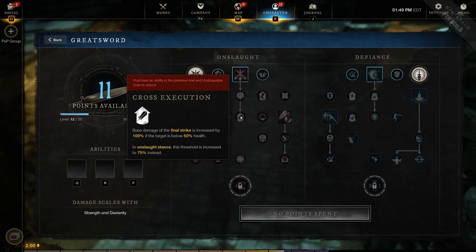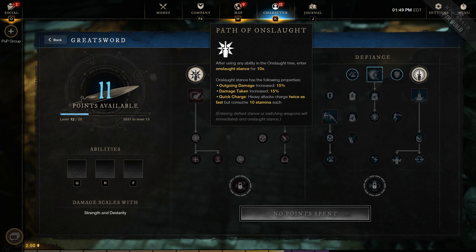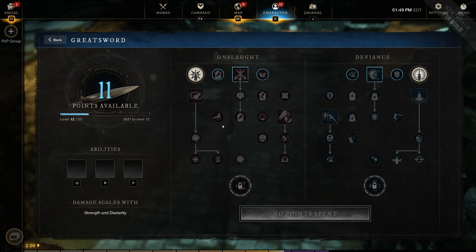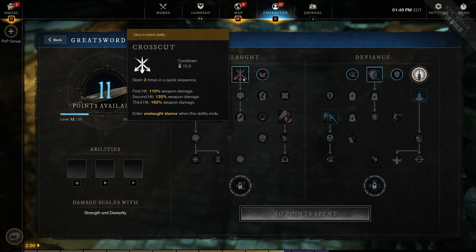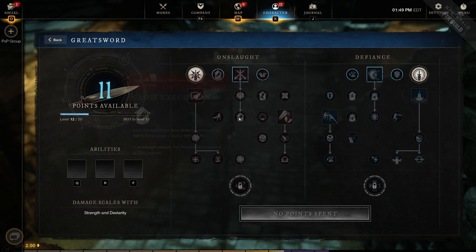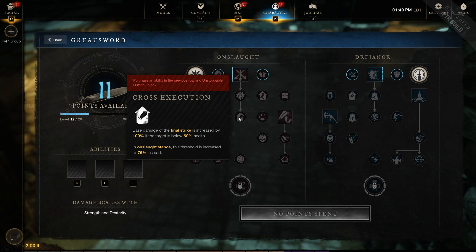The big thing about crosscut is cross execution. Being in onslaught stance already gives 15% increased damage on the ability, and depending on whether you used it right after going into onslaught you'll probably get your keen posture proc on it too. It's a fairly quick ability so if you're locked into your own animation and haven't noticed they started crosscut, you're definitely going to get hit by that third hit. And it essentially becomes an execute — if the target is down to 75% health and you're in onslaught stance, you get an additional roughly 100% increased base damage on the ability.